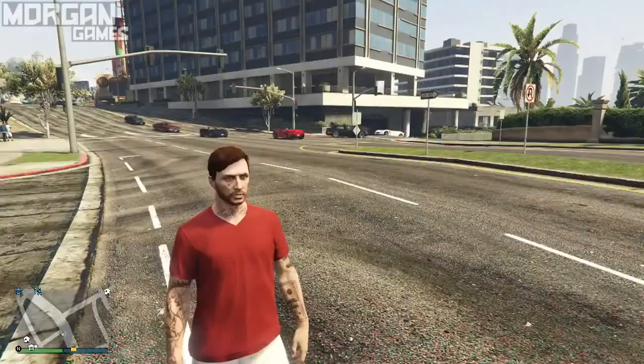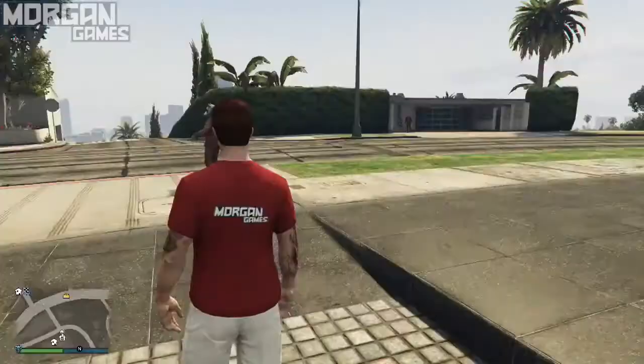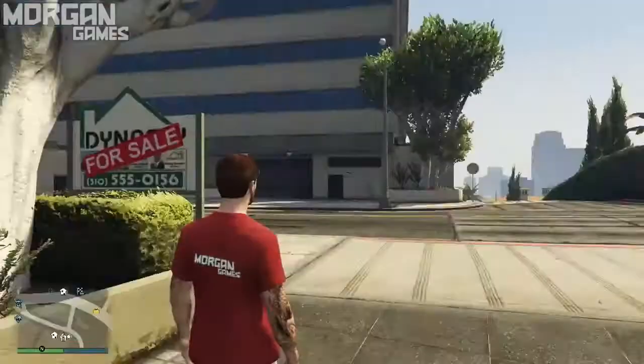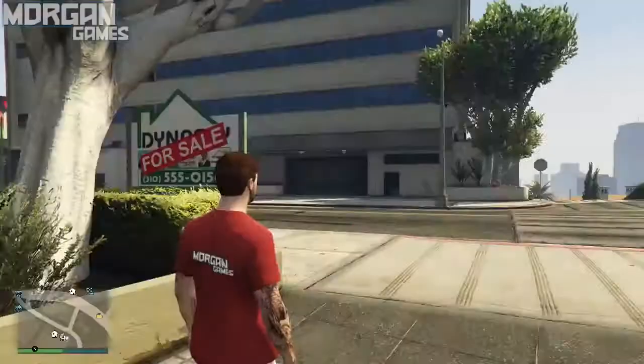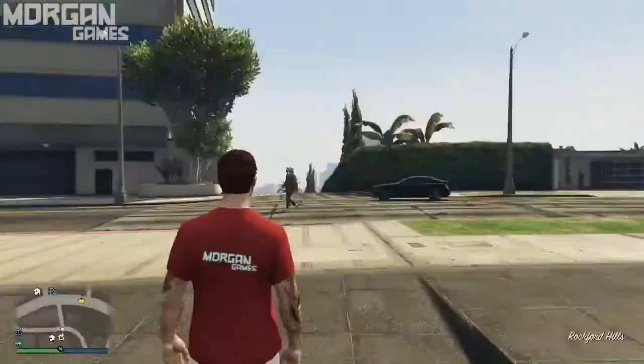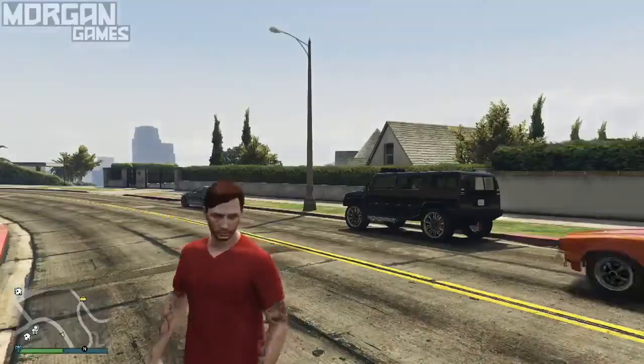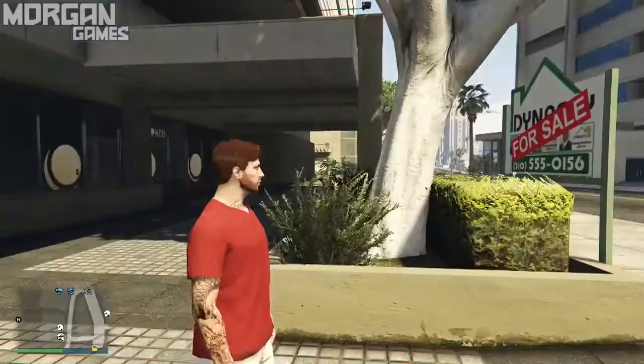Just press Y or triangle, depending on what console you're on, every 2 seconds. Then you should end up in the vehicle. From there, get over to the interaction menu and then request a personal vehicle. From there, when you get the vehicle, drive it back into the garage. And now you can get over to Los Santos Customs and sell the vehicle. You can also keep the vehicle if you want.